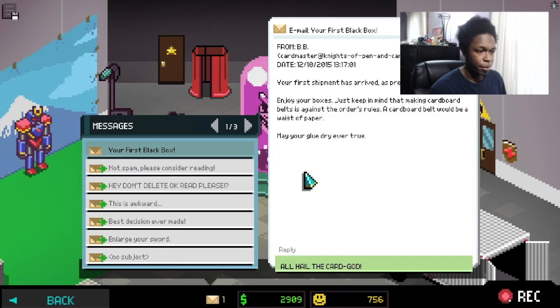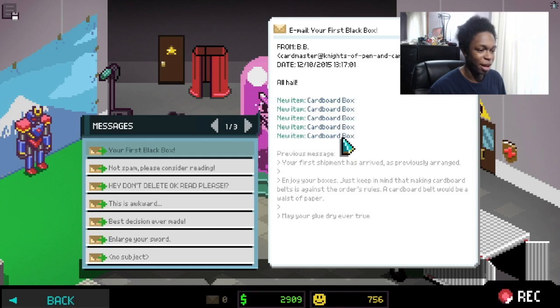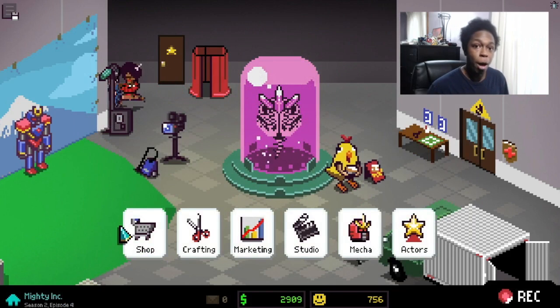Our first black box — 'Card Master, your first shipment has arrived as previously arranged. Enjoy your boxes, just keep in mind that making cardboard belts is against the order's rules. A cardboard belt would be a waste of paper — get it? Waste. May your glue dry ever true, all hail the card god.' We got a bunch of new cardboard boxes which are going to help out with our Chroma Mechazord. I might do that kind of maintenance off camera unless you guys want to see all that — from a let's play standpoint it's not boring in-game but you guys tell me.